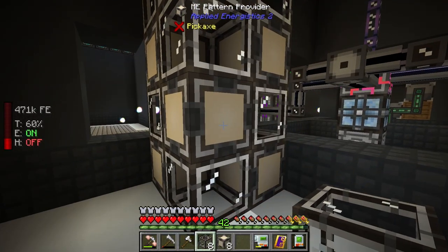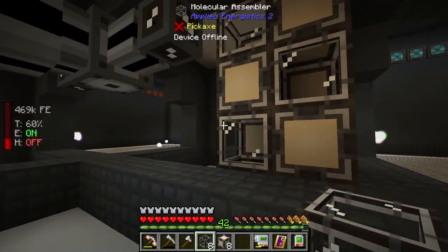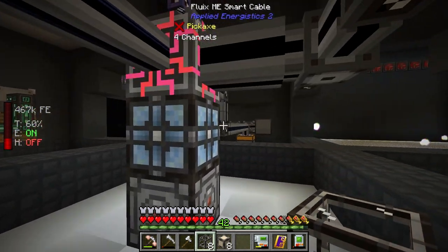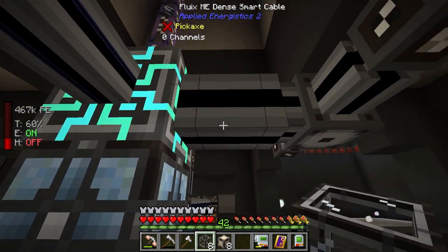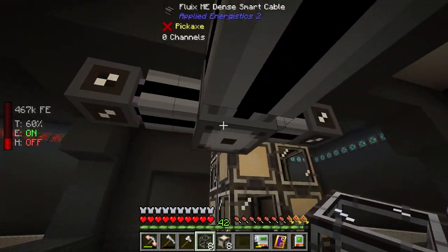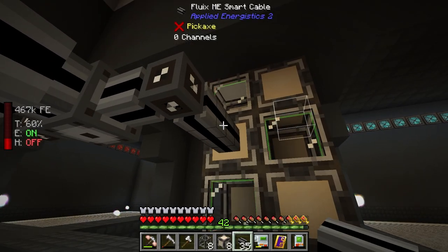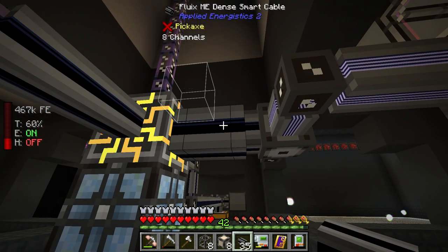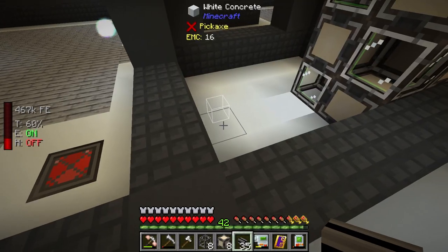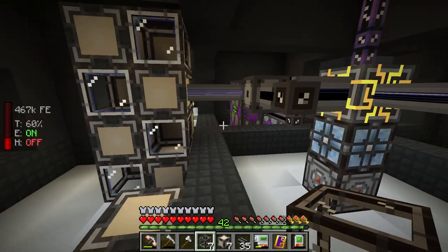This is our multi-block. Because it uses eight channels, I have to split things up: 32 channels run on a dense cable which supports 32, and then eight channels lead into this sub-assembly. Once connected it powers on — you can see we're using eight of the total 32 channels. I'm going to build another identical one right next to it, hook that in, and then we'll talk about patterns.